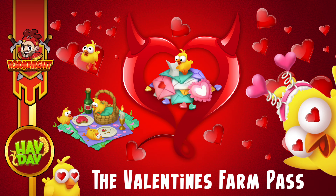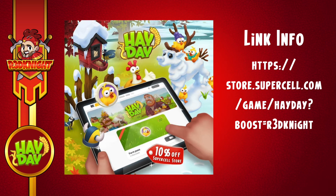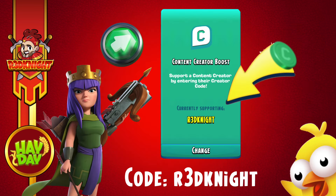I think this Valentine's Farm Pass has some nice decoration and I'm definitely going to be getting it — I specifically want all of those rose path pieces and that lovely new decoration. Remember, if you'd like to support a content creator, my code is REDKNIGHT. You can use my code in the Supercell store or in the Creator Boost code section for any Supercell games. There are also other videos in my playlist you're welcome to watch. I've got a brand new iPad so I'll be back to live streaming very soon. Subscribe and I'll see you next time — bye!